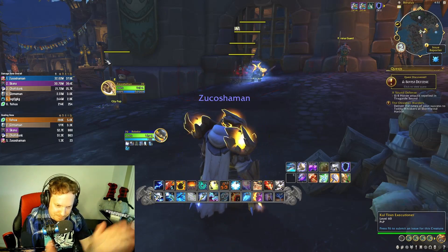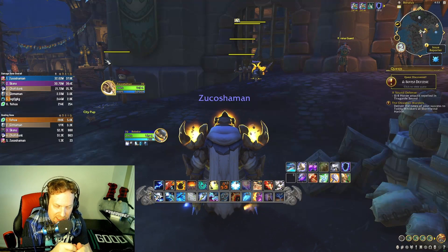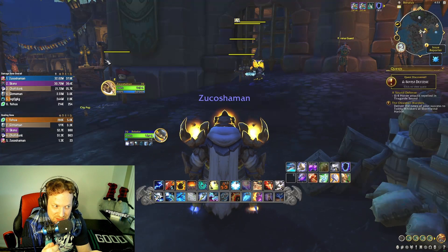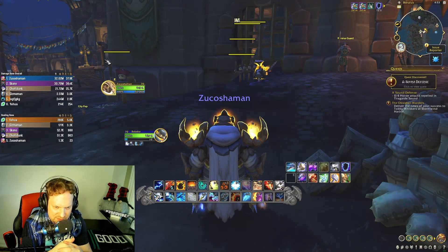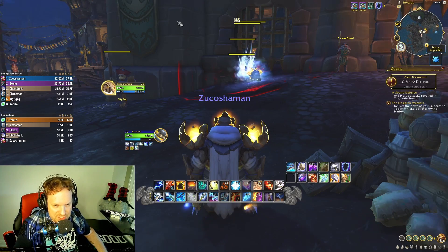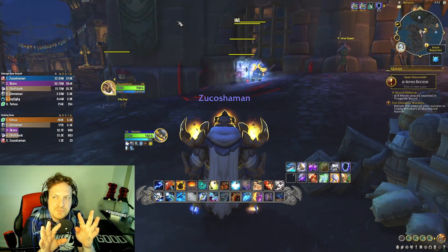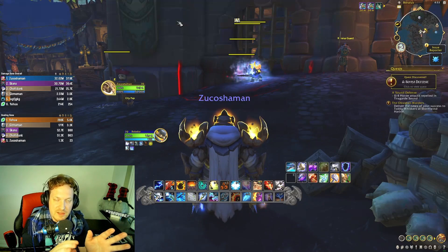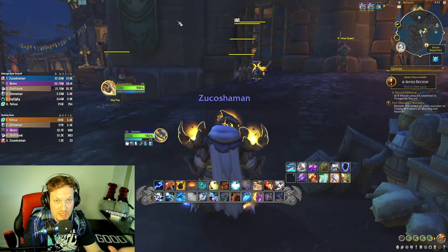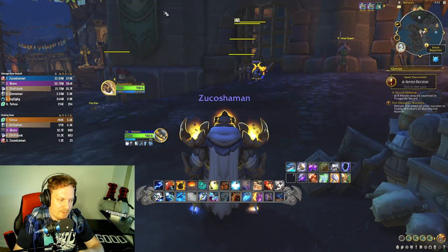Today — drum roll please — we are doing the fourth build for Enhancement Shaman. Fourth. Yeah, there are like four builds now. This is another build for Enhancement Shaman; it's not entirely different from the fire build, but it does have some significant differences — a couple of very important differences — and we're going to get into it.